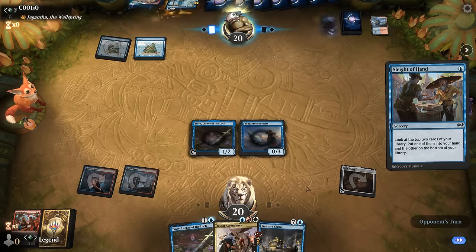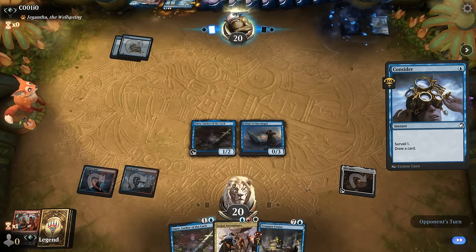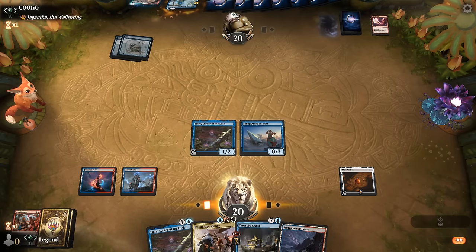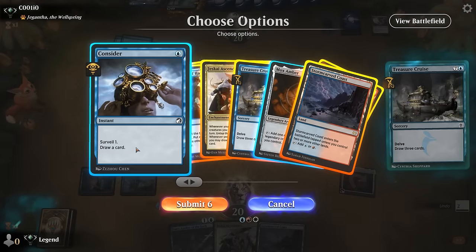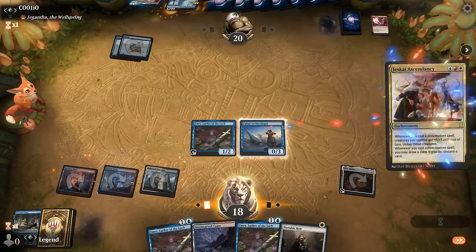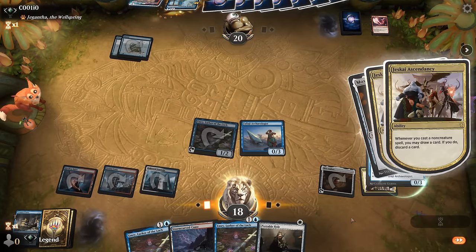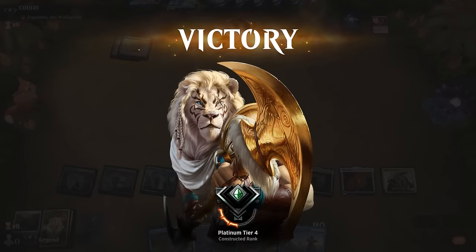Opponent starts with Sleight of Hand — possible they're missing red mana for their burn spells. Consider — did they get the red mana? They did not. Treasure Cruise — leaving Mox Amber in the graveyard, everything else can go. If we find white mana we should be able to combo off — there we go, Hallowed Fountain! Play Ascendancy, get back Mox Amber, and now we can make infinite blue mana and draw through the entire deck. Just a matter of finding Saheeli and Bitter Reunion. Opponent knows what we're capable of and scoops. Unfortunately opponent got stuck on only blue mana — definitely been there playing the Phoenix deck. On to the next one.